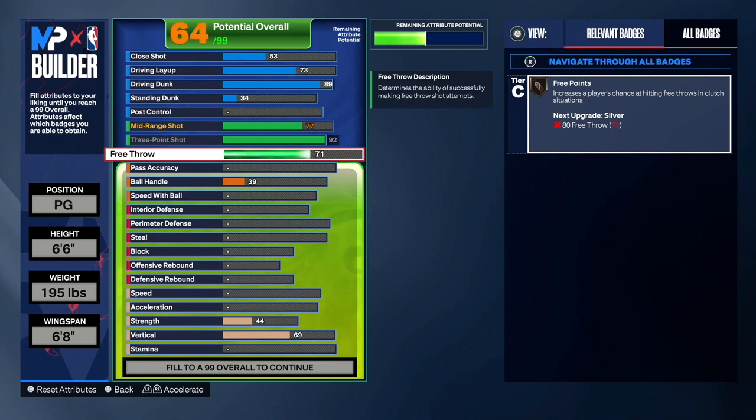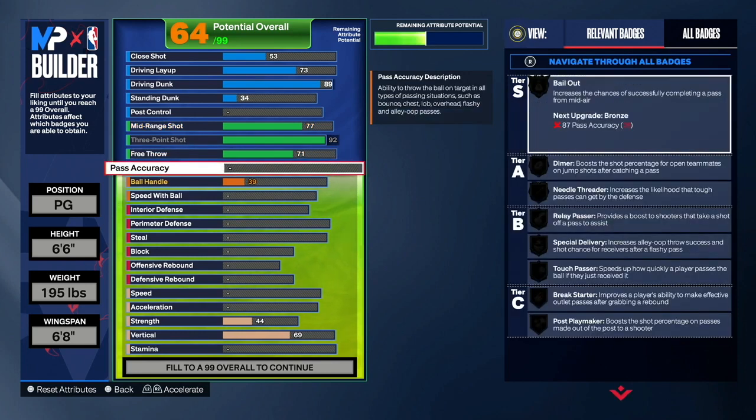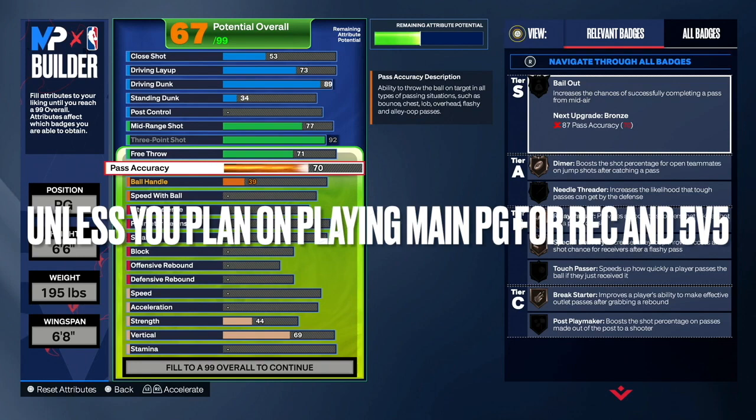Next is our pass accuracy — you guys want to make that a 70. The reason I didn't go higher than 70 pass accuracy is because I feel like this is all you need. If you guys are playing rec, 5v5, or 3s consistently, you can put it higher. But if you're going to the 1v1 court or playing 2s, you can get by with 70. In my opinion, 70 pass accuracy is the sweet spot — I have 70 pass accuracy on my lockdown and I don't pass the ball slow on that build.